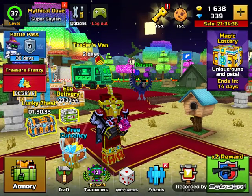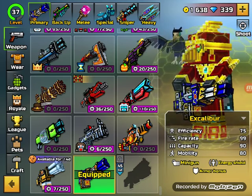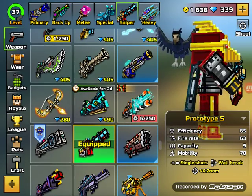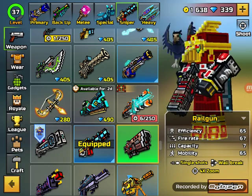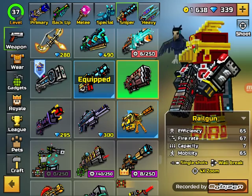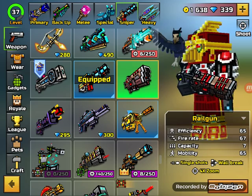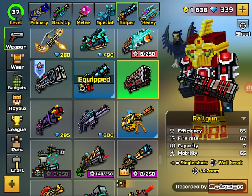Alright, if we go into the armory here, and you go to the sniper section, right now we've been using the Prototype S which is slightly amazing compared to the railgun and the One Shot. I might do a railgun review because I've upgraded it all the way — I got it from the lottery thing like a few months back, almost a year ago now.